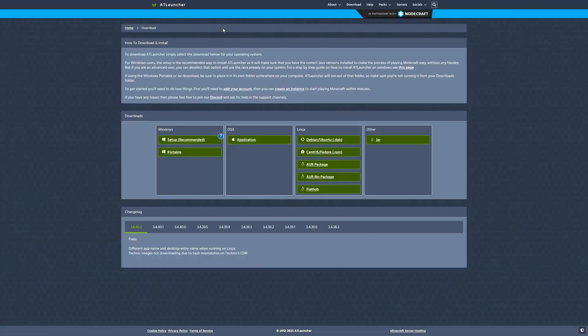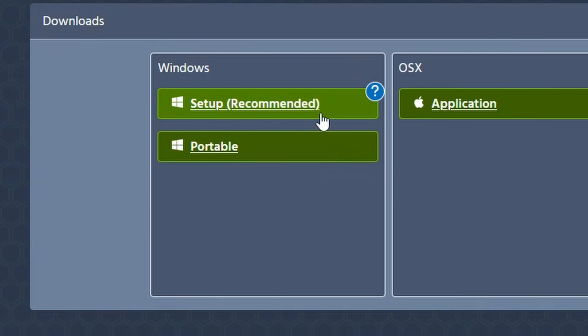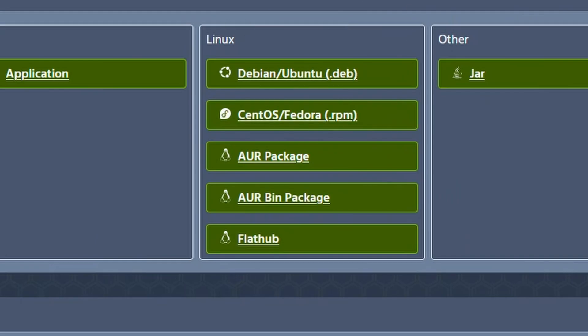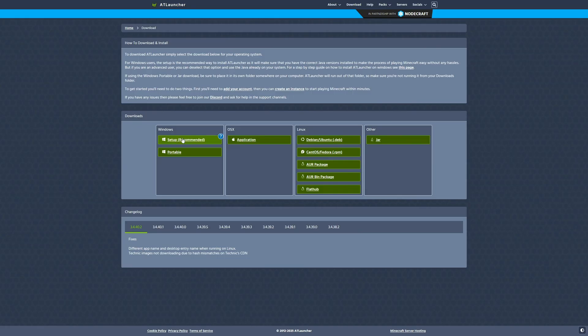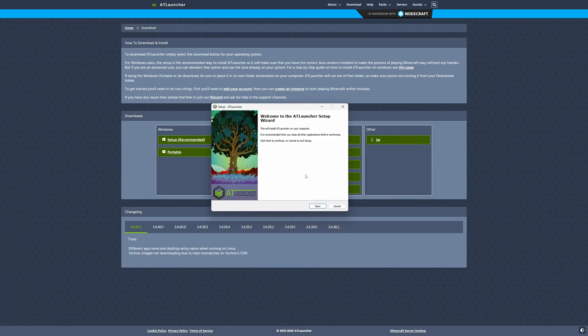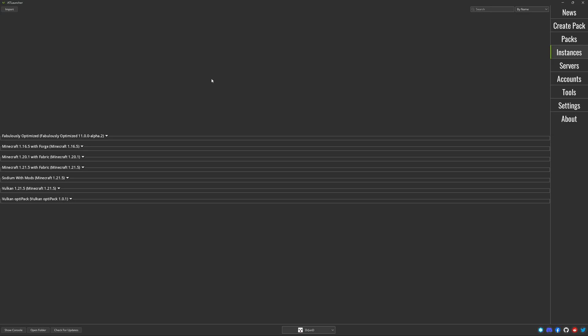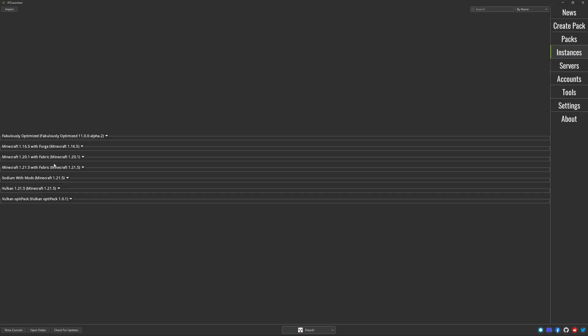The first step to download AT Launcher is to type in 'Minecraft AT Launcher'. Once you get to the website, click Download for your operating system. If you're on Windows, I recommend doing the recommended setup, then just follow the instructions. Once you've followed all the steps and logged into your Microsoft account, you should be on the app. You'll see all your game instances — I have instances in 1.16.5, 1.20.1, and 1.21.5. Instances are pretty much just versions of Minecraft.